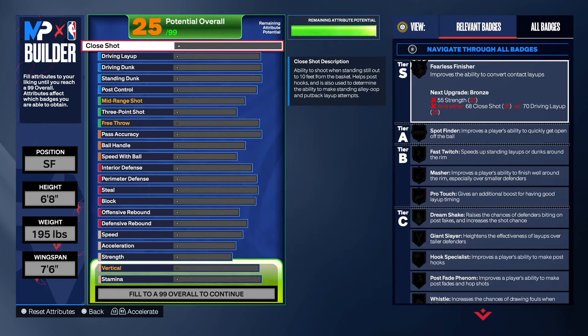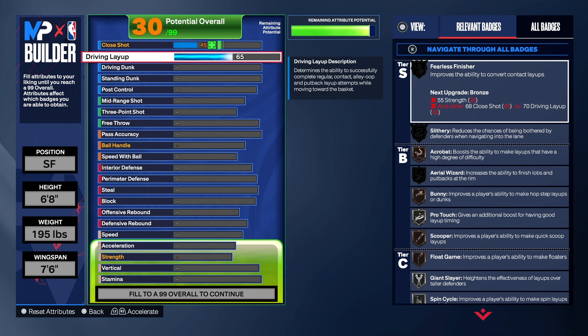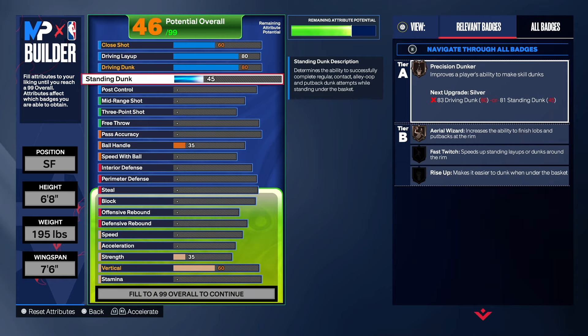195 on the weight, 7'6" wingspan. Let's get into it. We're going to start with the finishing. I said I was going to start making builds with more driving layup because a lot of builds I take the layup to a 70 — you can't really get a whole lot of signature layup packages with that. So I took it up to an 80 this time. 80 should get you some good layup packages, but if you take it past 80 for this particular build, it will change the name of it. So that's why I just left it at an 80. We have a 60 on the close shot; the driving layup we took up to an 80. We don't want to change the name of the build. You can do a 75 if you want to — I just took it to an 80.